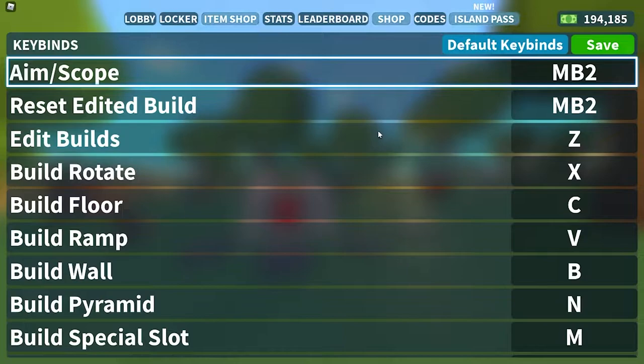The quickest way to change your key bind is just to click where the key is. I'm going to use the aim and scope one — click there and it will ask you to press a key. I'm just going to keep it as mouse button two for now before we actually get onto the controller binds.